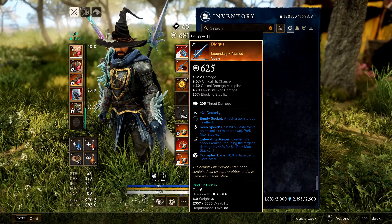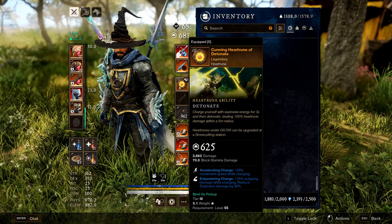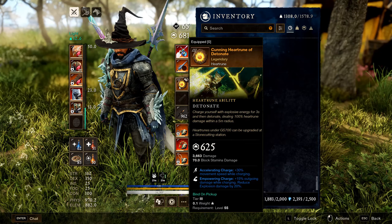One more thing: the gem you want in your spirit slot is also an Opal. For your rune of choice, I recommend a Heart Rune — any good AOE clearing rune works; slot mainly for PvP preference.